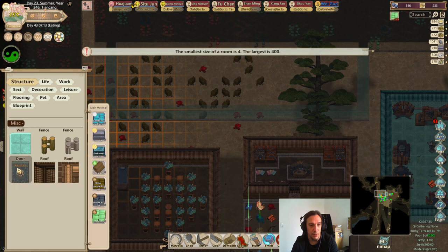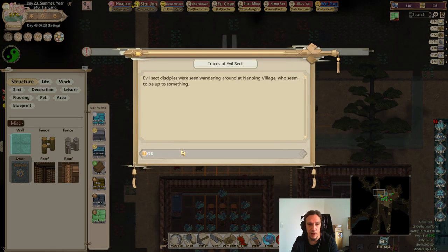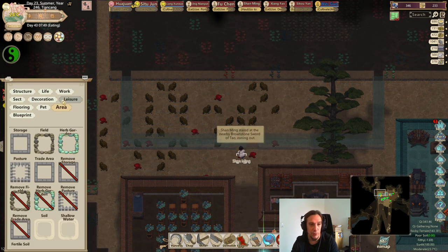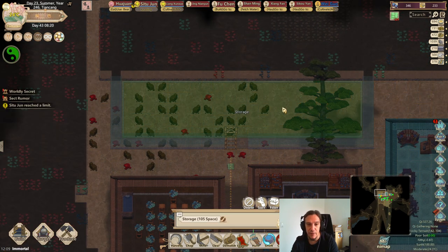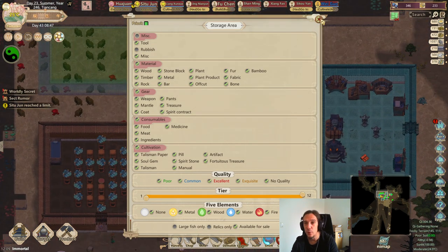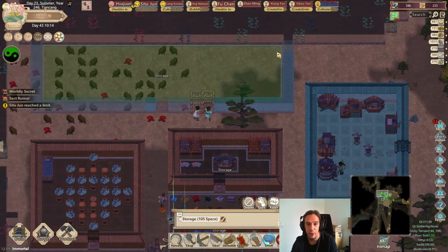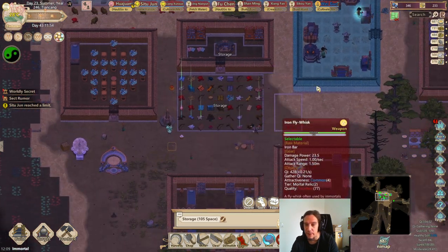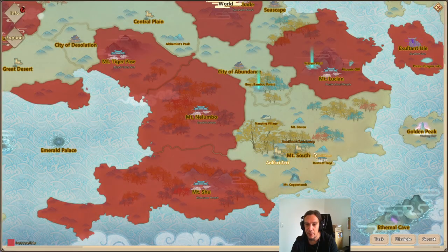We'll probably expand that area once we need it. One-click favor for your guests is a good thing because they enjoy their stay more if they like your people. Cheating? For sure, I don't mind. Playing this game is already hard enough even if you skip out on certain elements. I realized that this little storage yard here is hopelessly overcrowded.